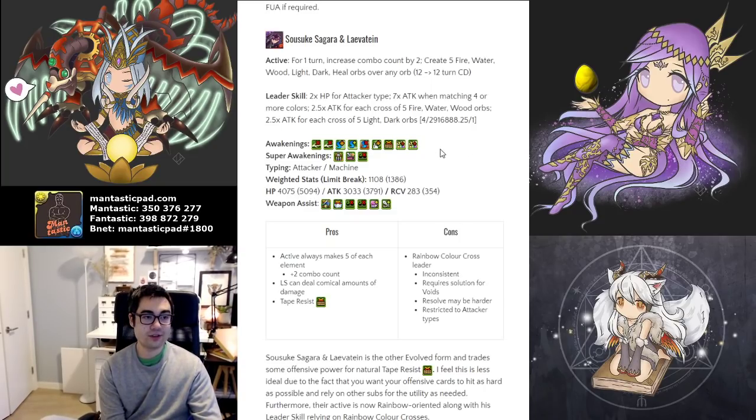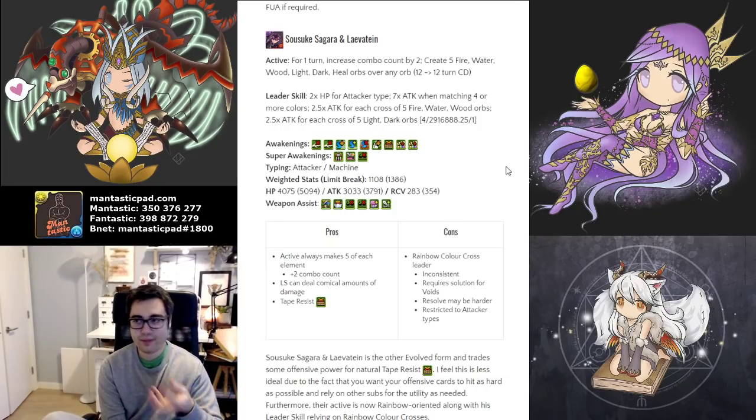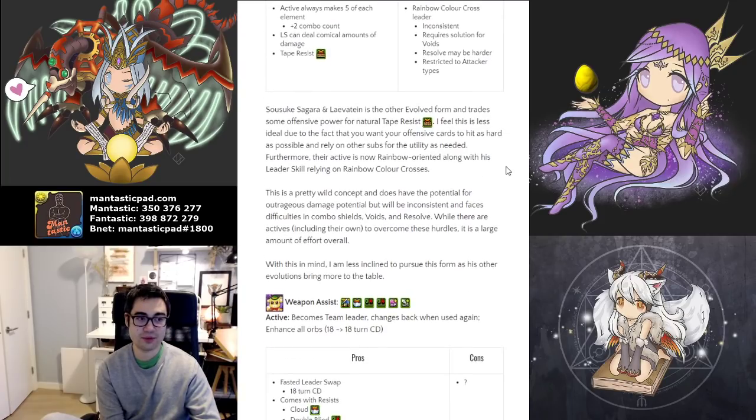If you're looking to use them as a sub, they have natural tape resist and double seven combo with VDP — reasonably strong offensive awakenings. But I would have definitely preferred triple seven combo at least, because cards with damage awakenings should have more damage awakenings. It is just a fine nitpick, but it could make an issue based on the types of teams you're running.